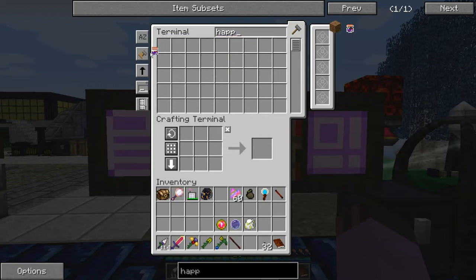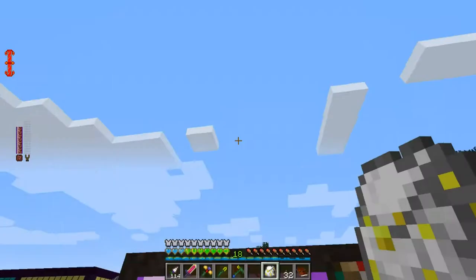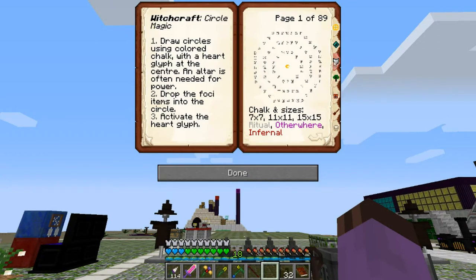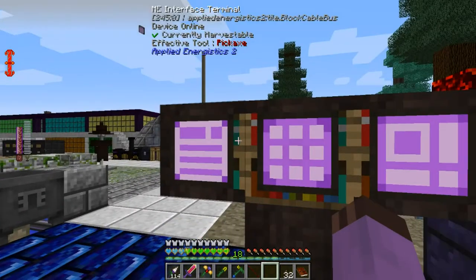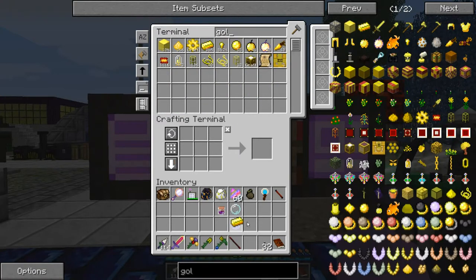I even still have the happenstance oil, which is the hardest part of that. I would just use this Eye of the Fugle to get home very quickly. Crystal ball to see the future — that needs central white, sphere, gold, and happenstance. So it needs a gold ingot.